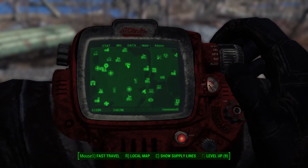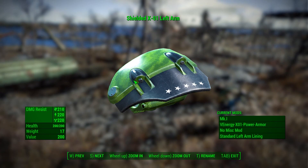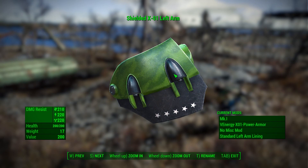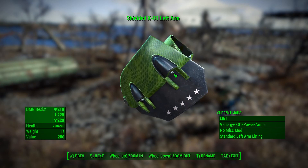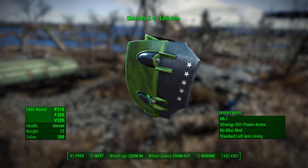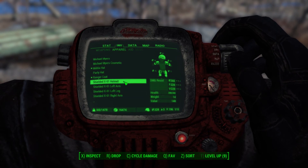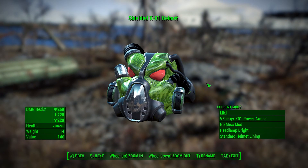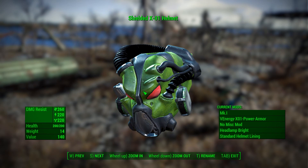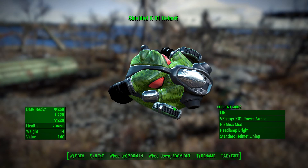Let's take a look at this armor now, since we got some new pieces. We got the arm piece: 210 damage resistance, 220 energy, 220 radiation, 200 health, 17 weight, 200 caps value. And the helmet: 260 damage resistance, 220 energy, 220 radiation, 220 health, 14 weight, 140 value.